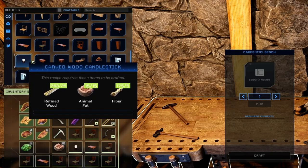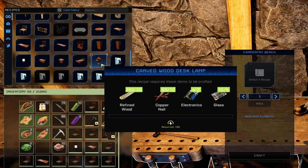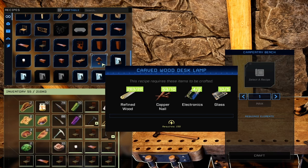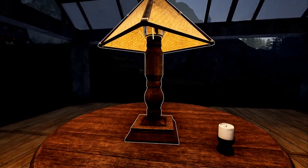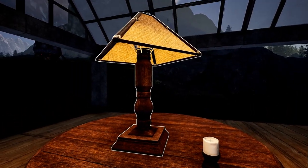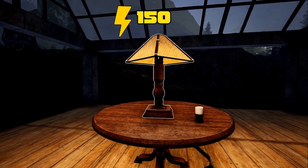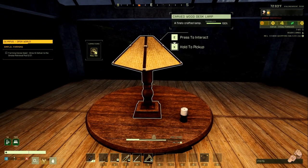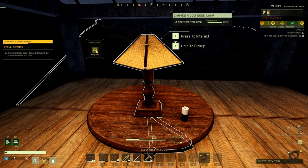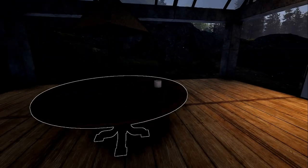Keep in mind that the carved wood desk lamp does require electronics and glass to actually be crafted. We're going to show you each one of these items once the storm finishes. The carved wood lamp runs off of electricity — it requires 150 electricity to run — and you do have to wire it up with a wire tool, just like other electrical items.